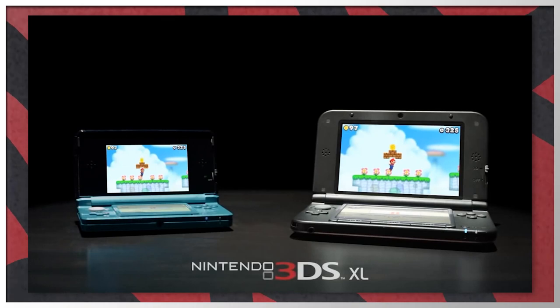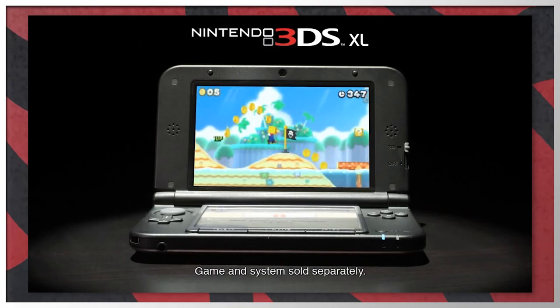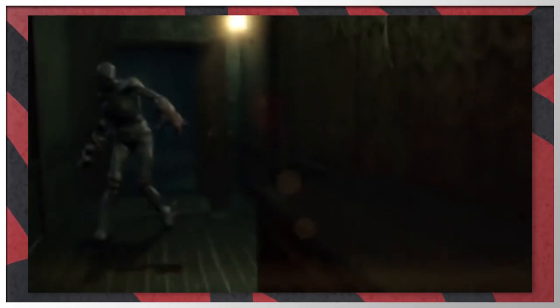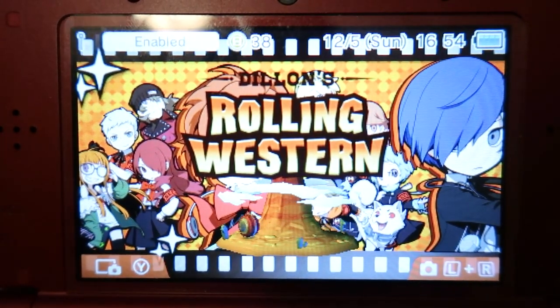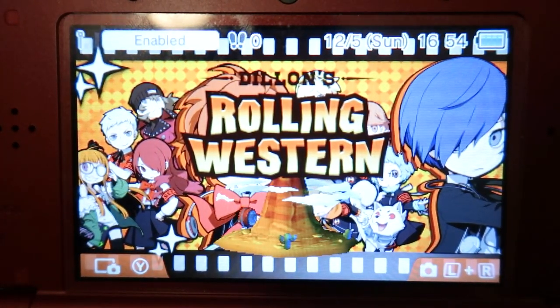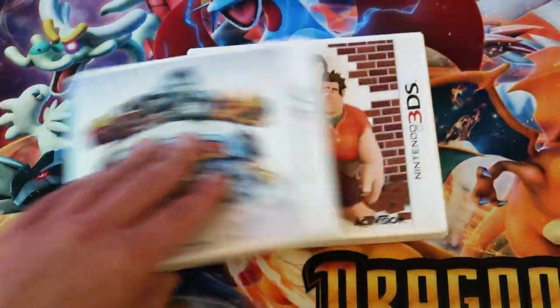2012 was an okay year for the 3DS. Nintendo released the 3DS XL, which is a bigger version of the 3DS and perfect for playing Giants on. We got games like New Super Mario Bros 2, Kid Icarus Uprising, Resident Evil Revelations, and Dylan's Rolling Western — can't forget about this banger.